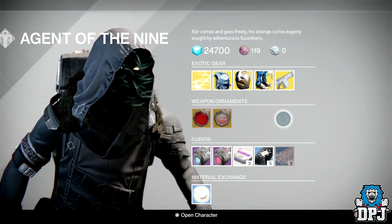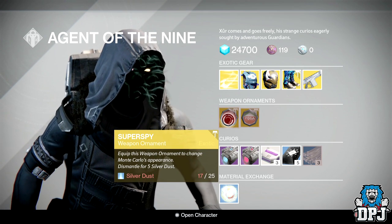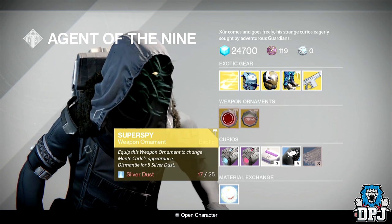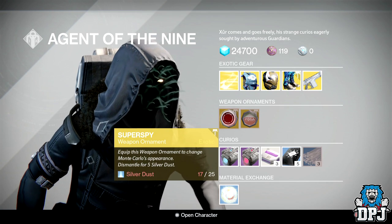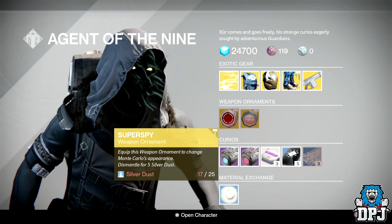The new thing Xur brings is weapon ornaments — these are basically weapon skins you apply to your exotics. We have the Super Spy, which is an ornament for the Monte Carlo, costing 25 Silver Dust. That is ridiculous. This is basically Bungie wanting you to buy the Radiant Packages from Tess Eververse — it's pay to look good, plain and simple.